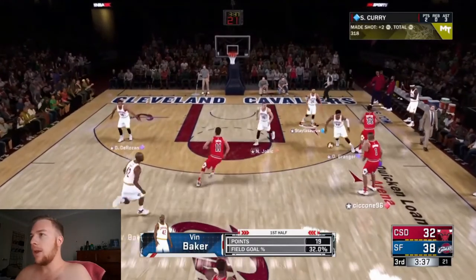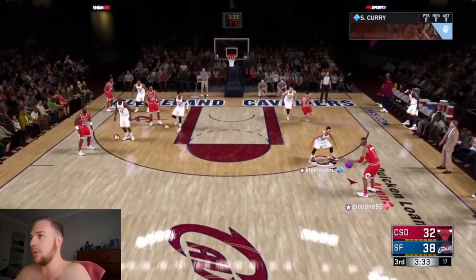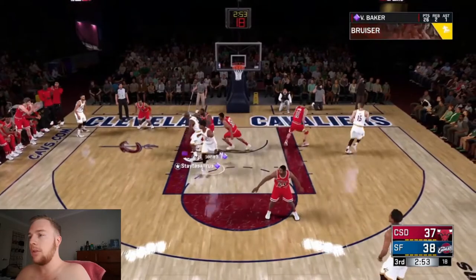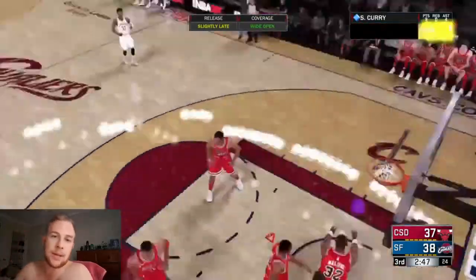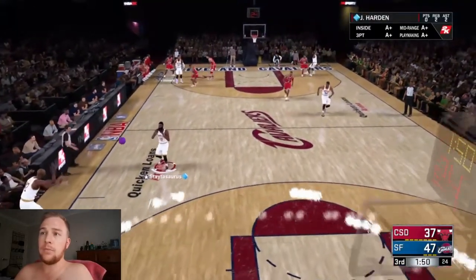Hopefully we can keep exploiting that because if he can keep dunking rather than putting him to the post, we should come out with a victory. I am probably going to have to call a few timeouts for him — his energy levels are pretty poor. We do get a nice little steal, give it back to him, and he takes a nice little mid-range jumper and banks it off the glass. I have just called a few timeouts — hopefully this should give Vin more energy.